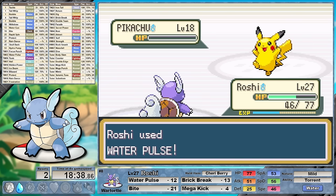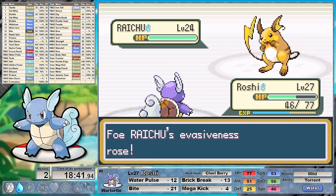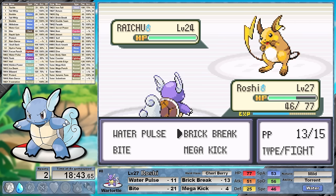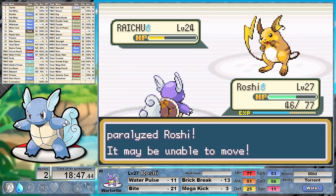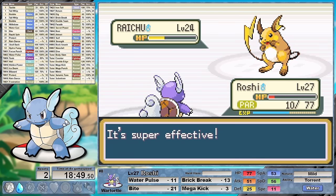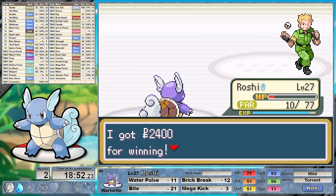Raichu's first Double Team makes us miss our first Water Pulse, and thankfully the super risky Mega Kick hits on the next turn. He spends that turn using Thunder Wave to paralyze us, but our held Cherry Berry fixes that problem. That Mega Kick also activated Raichu's Static ability, so we're paralyzed anyway. Raichu then hits a STAB super effective Shockwave taking us to 10 health, but we hit through the paralysis ending the battle. Seems we did not need Dig this time, however I could definitely see that being a possibility in the next run.